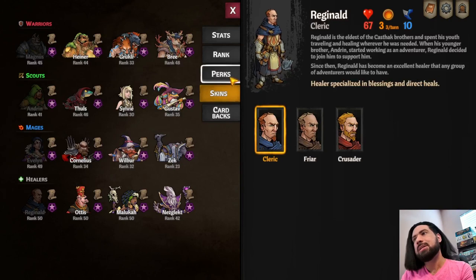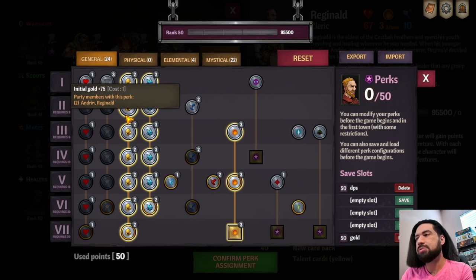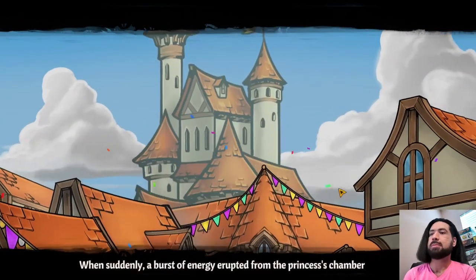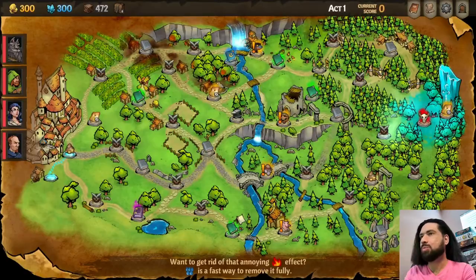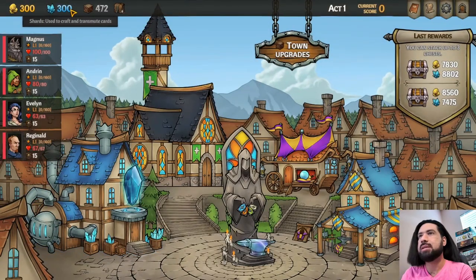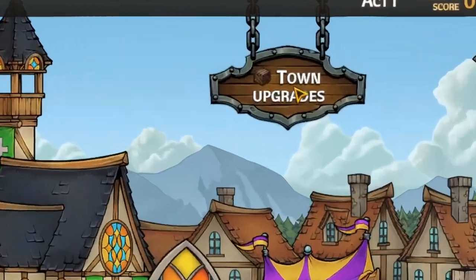As a roguelite, at character selection you can even customize your perks — a talent tree that gives your characters all sorts of benefits. Starting your adventure, we're given a short introduction animation and then we are off. Our first location is always the town, where we are given a variety of ways to upgrade our deck, and we are introduced to the second account progression system: town upgrades.